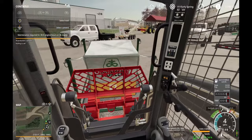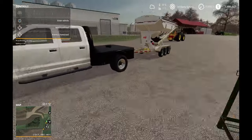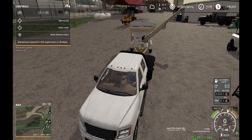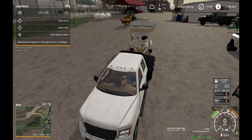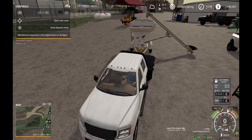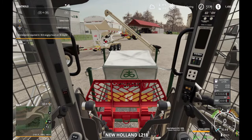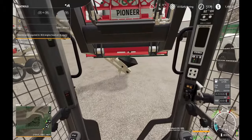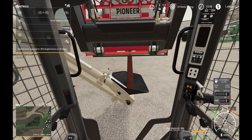I just need to unfold that. This is kind of finicky — just gotta scroll through the settings. Okay, open cover — there it is. Now I'm just going to dump the seed and fill up. There we go — perfect. It dumps out the bottom.